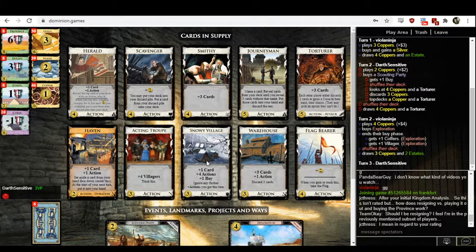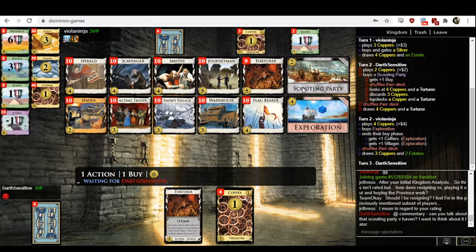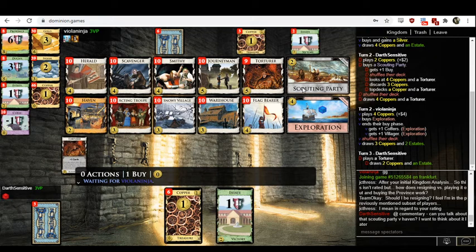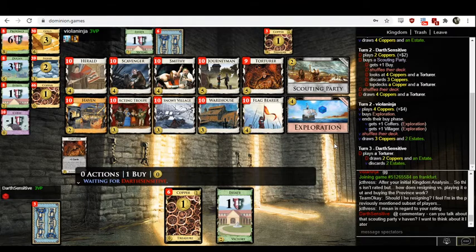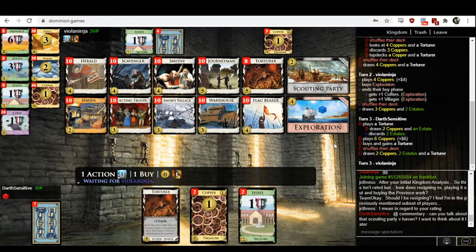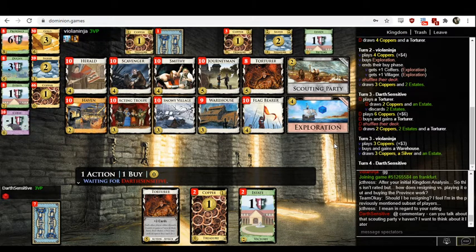Plus buy is just Snowy Village. I would think the goal here is basically to get off your torturer chain before your opponent can. The curses look incredibly powerful because there's no way to trash them, so I want to figure out how I can play multiple torturers before my opponent can. I think I like the idea of opening Exploration — the one extra coffer makes it really likely, perhaps guaranteed, that you will hit five in your first reshuffle and pick up the torturer early. The villager might come in handy later if you collide two torturers and want to play both.